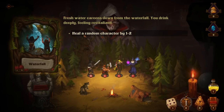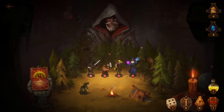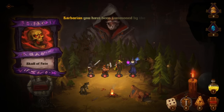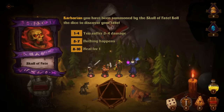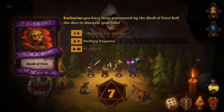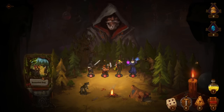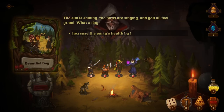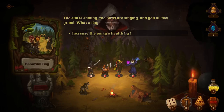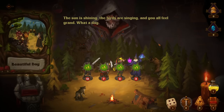Fresh water careens down from the waterfall — you drink deeply, feeling revitalized. Heal a random character. Roll this to discover your fate — we have a random chance here. Nothing happens. We have the ability to do one reroll but I'm not gonna do it, especially since we have a special resource. I'm not gonna try to heal for one. Increase the party's health by one — the sun is shining, the birds are singing. We take that.